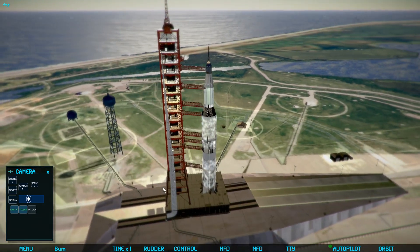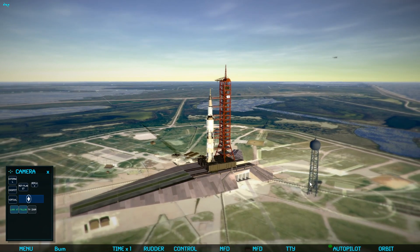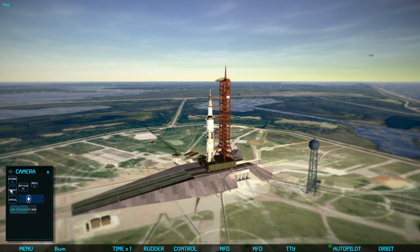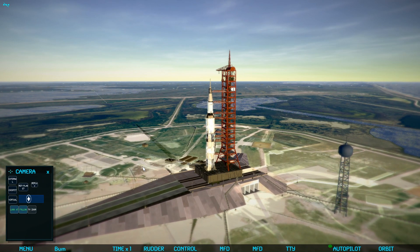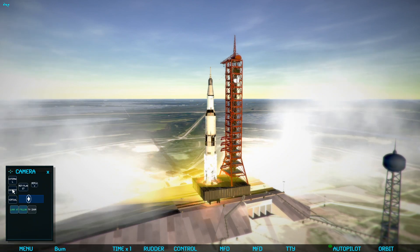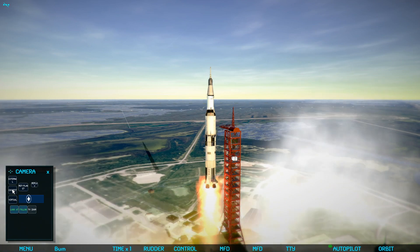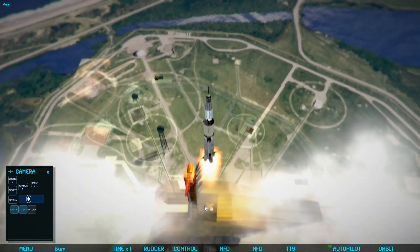We can see the exterior view of Apollo 8 sitting on the pad. Apollo 8 was the mission to fly around the moon — it was moved up because the lunar module wasn't ready for testing in orbit, so they decided to fly to the moon and actually enter orbit. Some people suggested a free return around the moon, but the mission planners decided they wanted a full lunar orbit insertion. That Christmas — Christmas 1968 — there were three astronauts orbiting the moon.